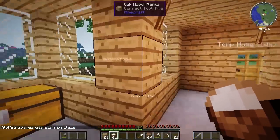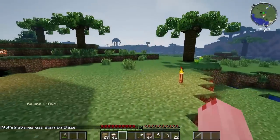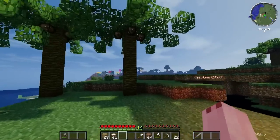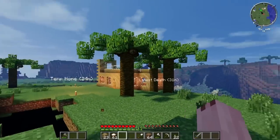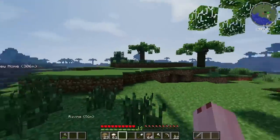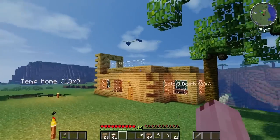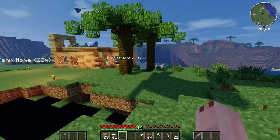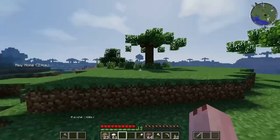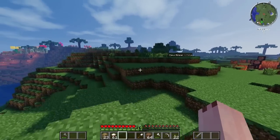I went to the trees, mined a bunch of them, collected a bunch of coconuts, smelted them all, and got some sand from over there. I have a house and I took a lot of blocks, but I don't really have anything to put in the house because I just used what was right there. For the time being this house will suffice.